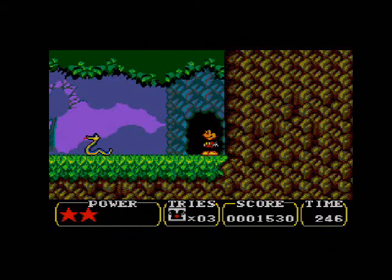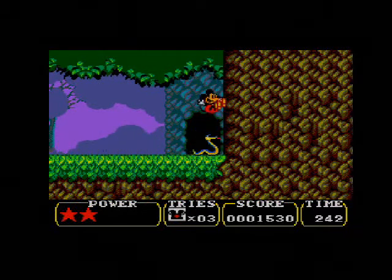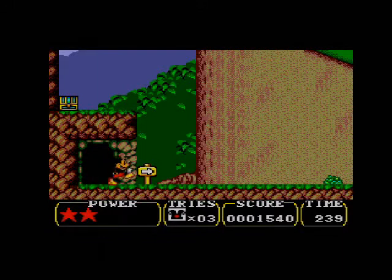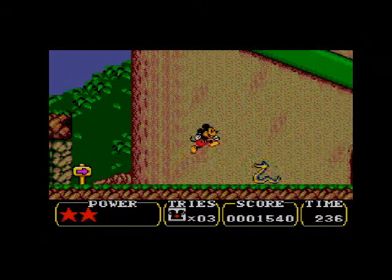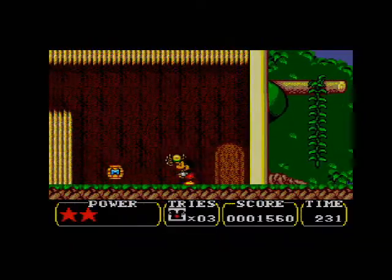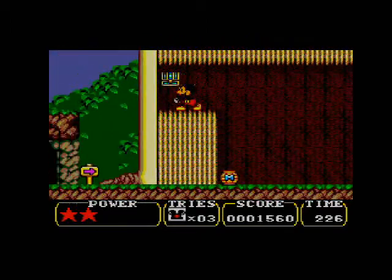Alright, let's see if I can get this. There's a secret passage up here. Oh well. Now you get to see the rest of the level! If you can use your bum jump to get up there, you basically skip this part.